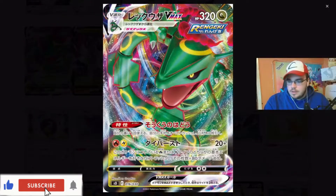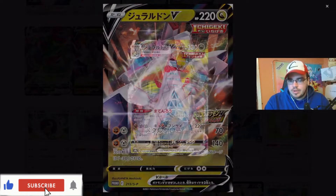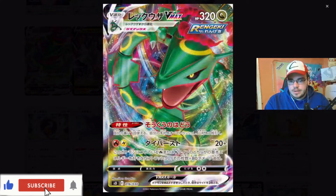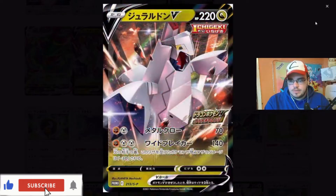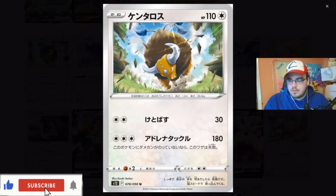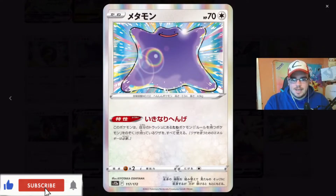It looks like we've got some Rayquaza V-Max - that's a reprint, pretty sure. Not too sure about the V-Max, I think that might be as well. Is that the Eternus? That's the Radiant Eternus, I think. There are some big hitters that people are going to be going for. Not the biggest of hitters. Look at that Ditto just stretched out - just absolutely showing it off, like come at me!